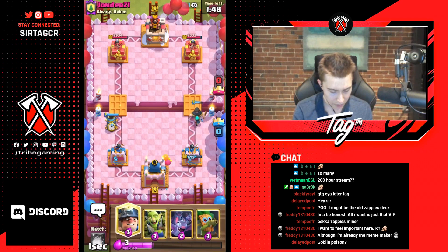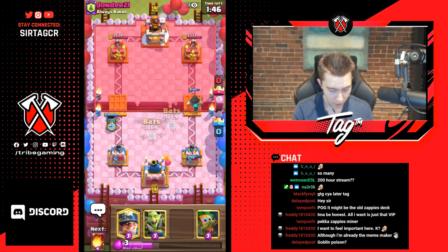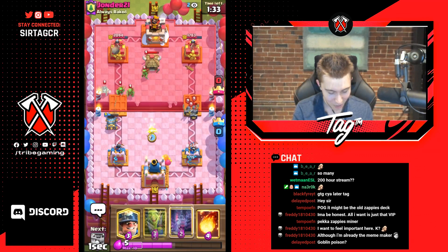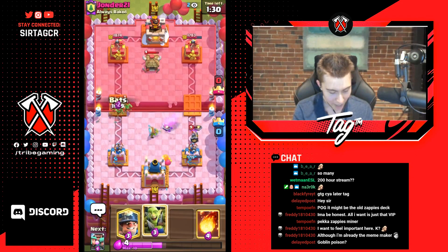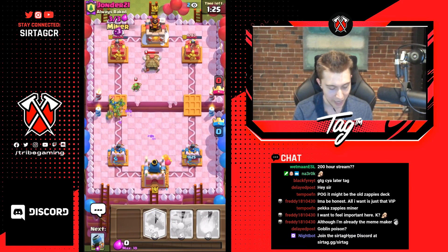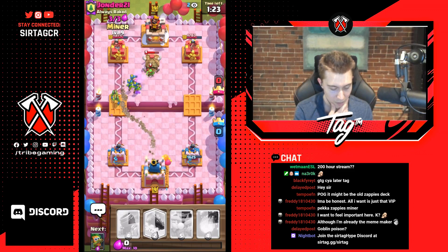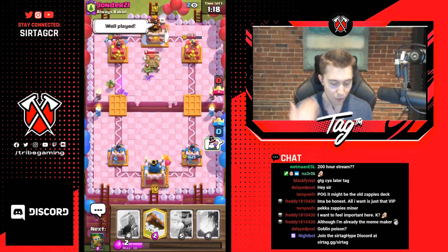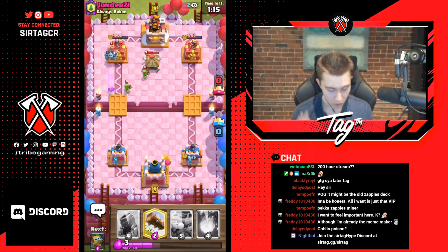You always want to go opposite lane of the graveyard player — that is the number one thing. Graveyard in single elixir should be punished, so we're going for mortar in the separate lane. He has to spend elixir here and here — it's just too much elixir. He freaked out: the mortar's locked on but also the split push. That's why it's not always best to counter-push with the thick boy and rascals when you want to trade opposite lane anyway and make your opponent spend way more elixir.